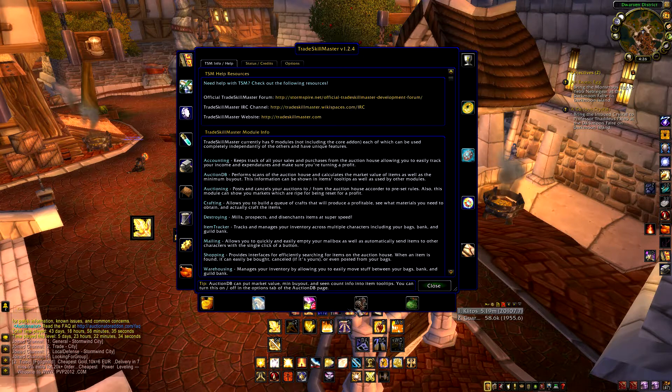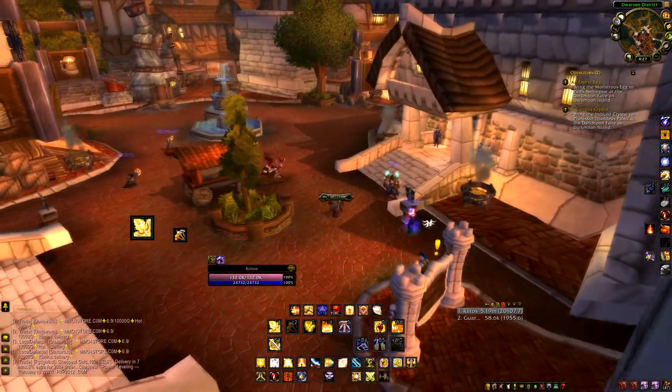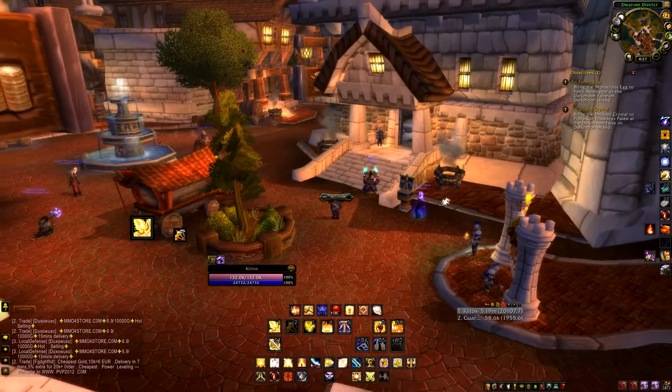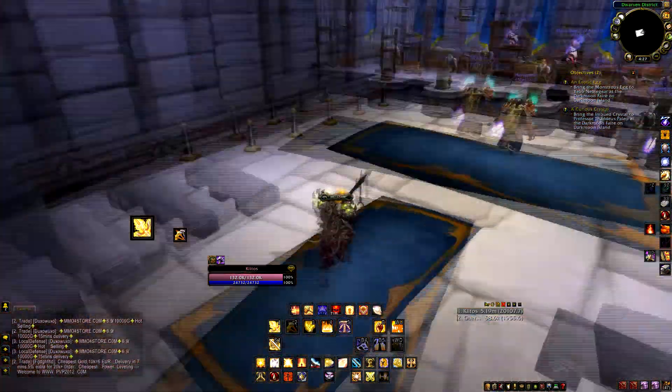Down the bottom you've got the extra modules: accounting, auction DB, item tracker, destroying, and warehousing. For the moment, ignore every single one of those — I will do individual videos on each one to explain them in far more detail. These really won't kick into play too much yet, mainly because you've got to do some very basic things first. A lot of people think they just jump in, install it, and they're making thousands of gold instantly — that's not the case. It's taken me quite a while to learn what this add-on can do.